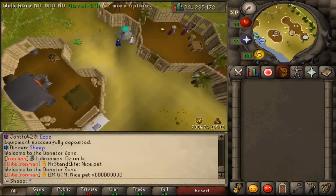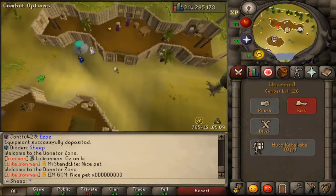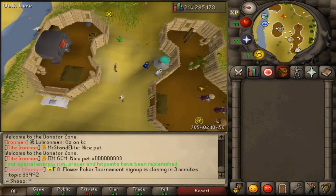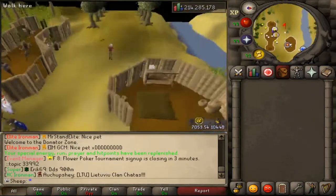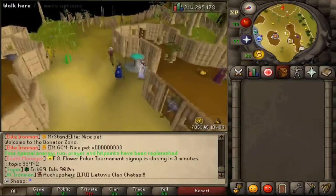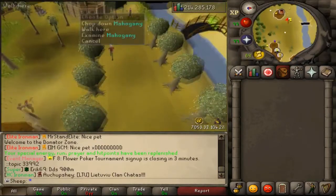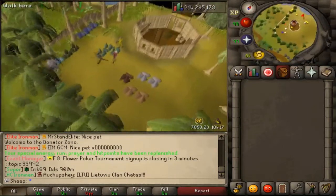Type 'donator zone' or 'dz' and you'll teleport here. There's a bank and a permanent fire. There's a recharge spot that will recharge your special attack, prayer, and health. There's also another health store, a smelting and smithing area, and in the back you can fish Manta Rays and Sea Turtles. Moving further, you can chop magic trees, catch grey chins, and behind that there's another hunting area for red chins.